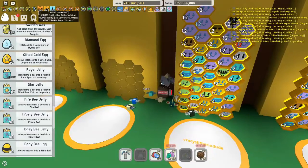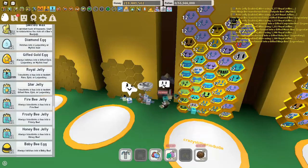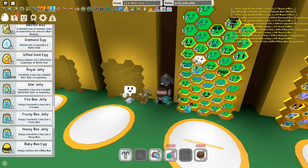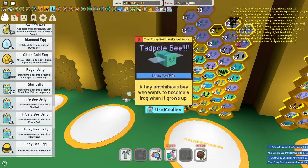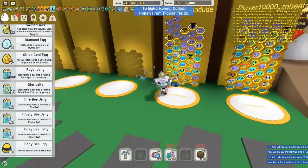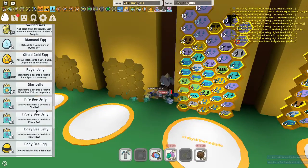I'll get rid of one gifted bubble because why not — I need more tadpoles anyway. Fuzzy tadpoles, let's go! 13 tadpoles, I think that's enough, maybe just one more, not sure.